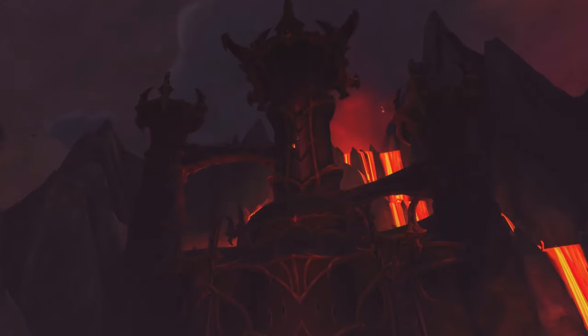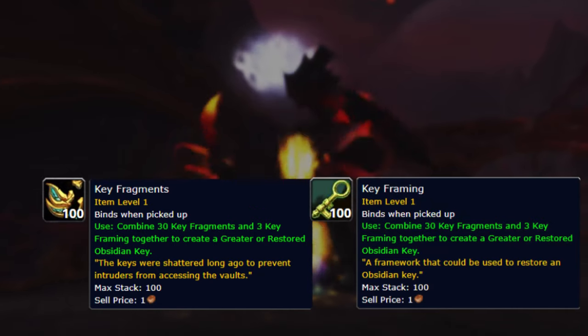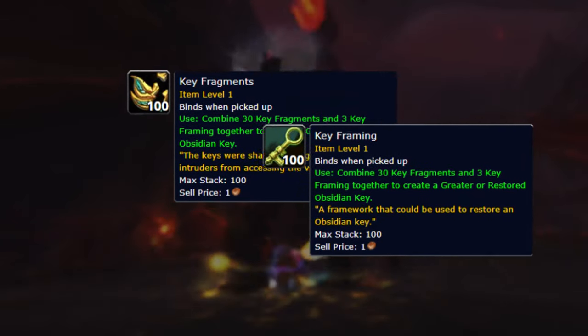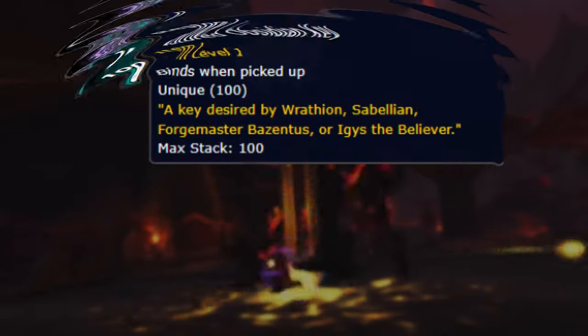It doesn't matter which one you pick, but after picking one you will be able to loot key fragments and key framings from the enemies in the area. If you combine 3 framings and 30 fragments you will get an Obsidian key.